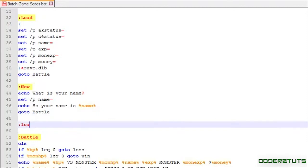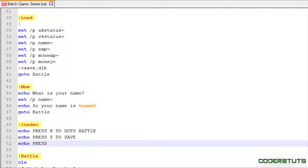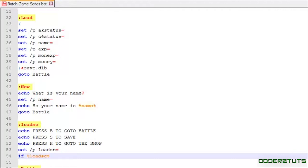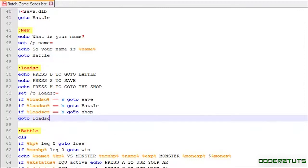Now I'm just going to make a new load screen. I'm going to say: echo press B to go to battle, echo press S to save, and finally echo press H to go to the shop. Then I'll say: set /p load_sc equals... if load_sc equals S go to save, if load_sc equals E go to battle, if load_sc equals H go to shop, and go to load_sc if the user doesn't click any of these.